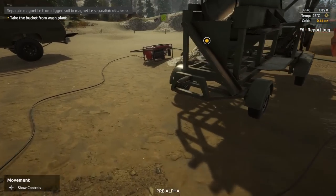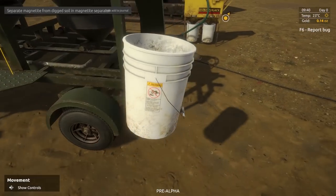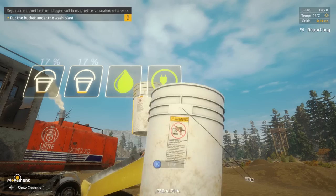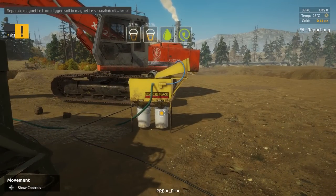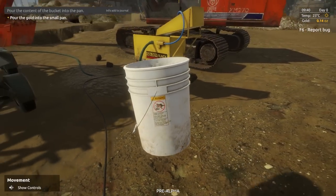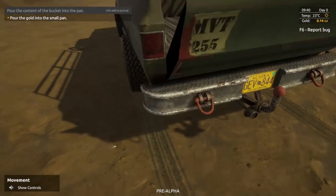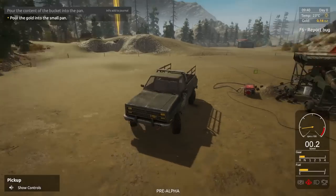Take the bucket from the wash plant — we took all that dirt, dropped it in, and the wash plant gives us this bucket. Use — there she goes. Put the bucket under the wash plant. Very cool. Wait until the magnetite separator is done processing the soil. Grab the bucket — take the bucket with gold. Pour the gold into the small pan. We'll take the truck over there — start it up, release the parking brake.